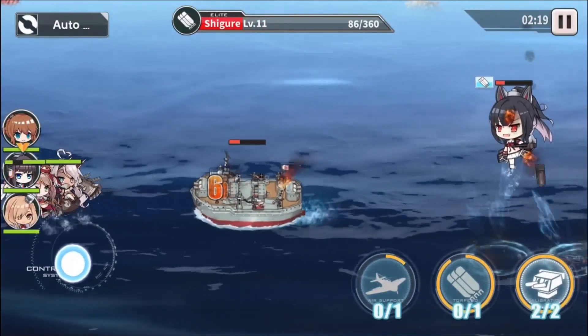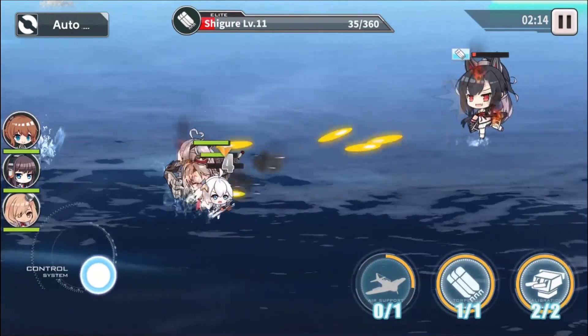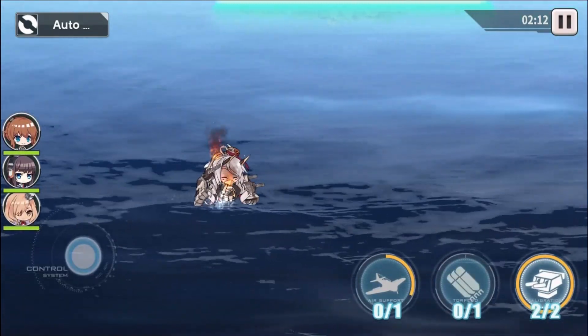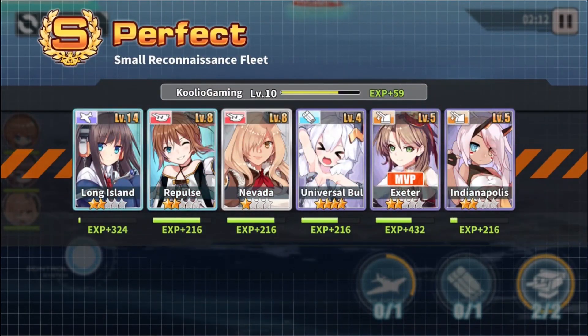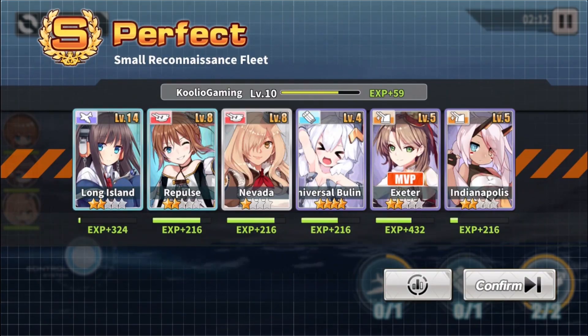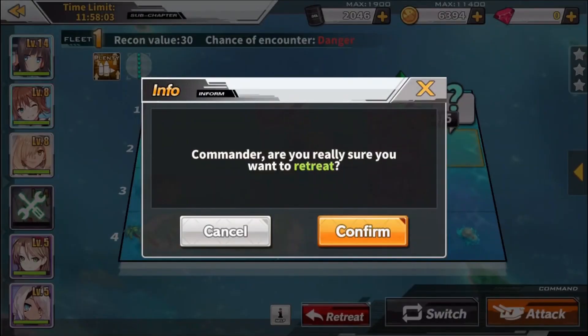I'm going to have a character probably die here in just a second — and there we go. My characters are on fire so I actually have to get them repaired. You get some items that you can use. They do have an equipment section in this game where you can equip turrets and things to your characters to make them stronger. Now you can decide whether or not you want to retreat — if you leave, you won't be able to finish the whole level.